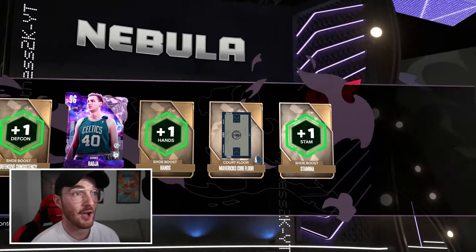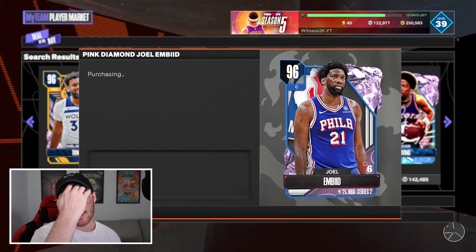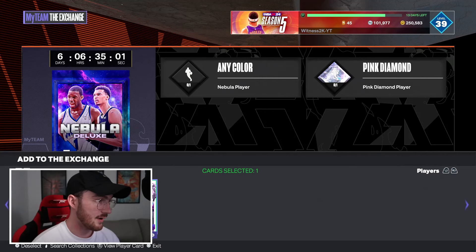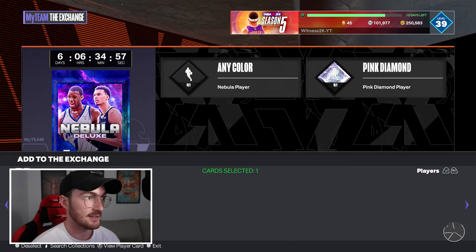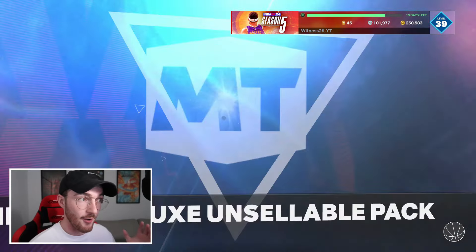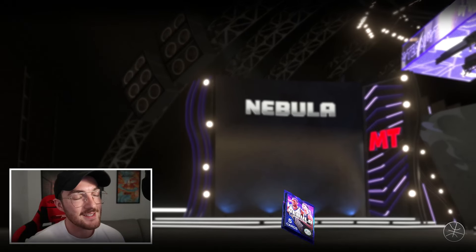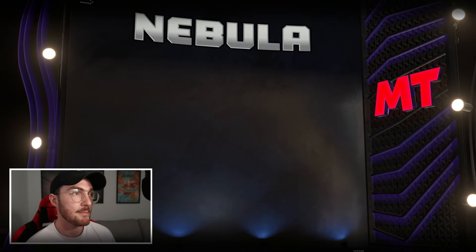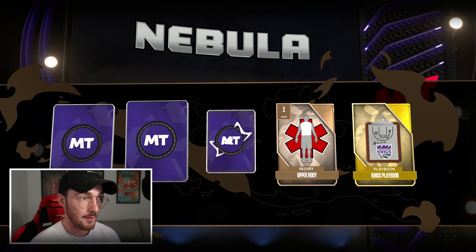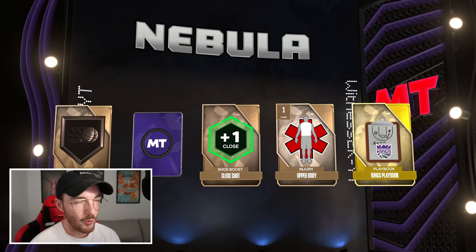The deluxe pack is a pink diamond, but I've already got the opal. It's Dino — he's actually good, but since it's a pink diamond I've got to try again on another deluxe pack. I'm spending 21,000 MT on Joel Embiid via the exchange, sending Dino away. We open another deluxe pack — show me something good, 2K. It's shaking... and it is another pink diamond.